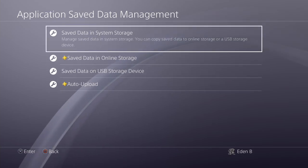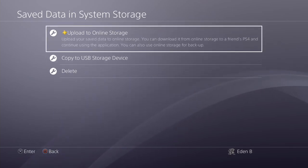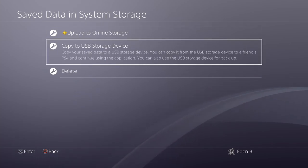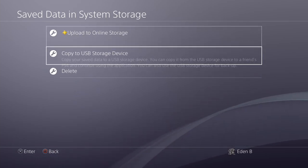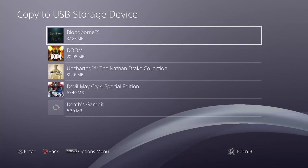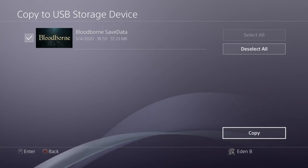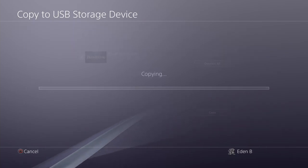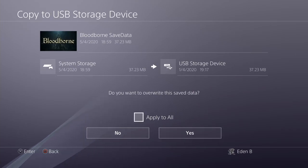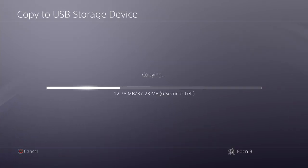So if you want to make a save state, click Save Data in System Storage and Copy to USB Storage Device right here. You can see that you can upload to the cloud, but you don't need to, obviously. You can choose either of the options. I choose stick. You choose what game you want to put to your USB stick, click on that, mark it, and copy. Yes. That's going to take a couple of seconds.